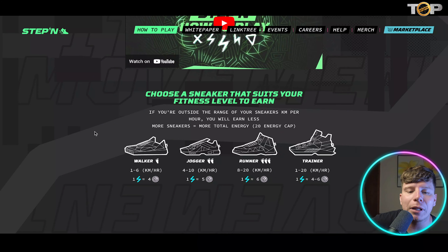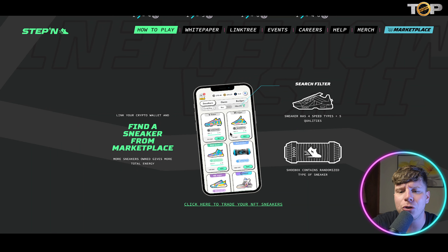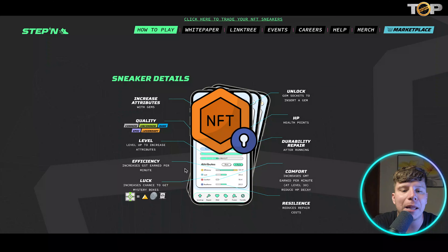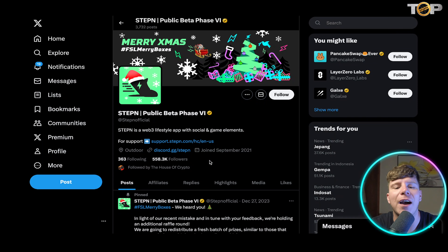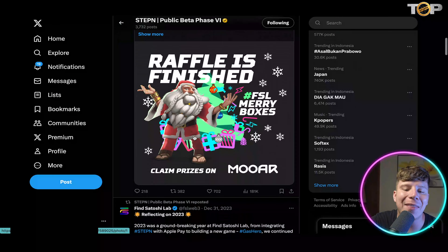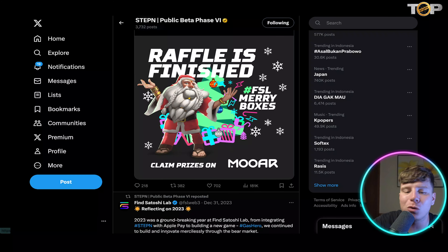In the how-to-play section, if you're outside and within your sneaker's speed range, your energy determines how much you earn. As a walker at one to six kilometers per hour, you get one energy and earn across their token ecosystem — similarly for Jogger, Runner, and Trainer classes. You need to find a sneaker from the marketplace, filter and search, or get a box containing a random sneaker type. Use that NFT to walk outdoors and earn money. On Twitter they have 558,300 followers, joining in September 2021, with some of the highest engagement seen across all projects reviewed.